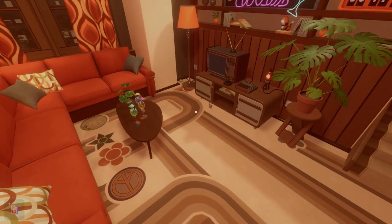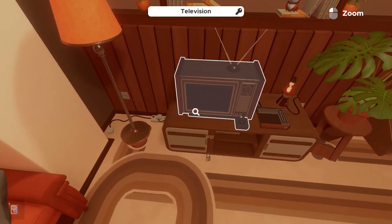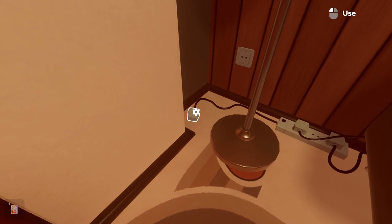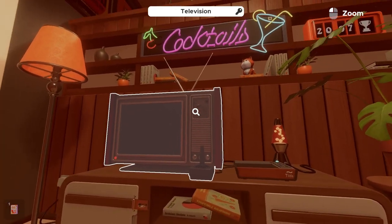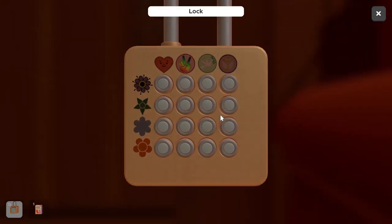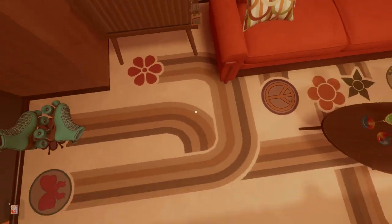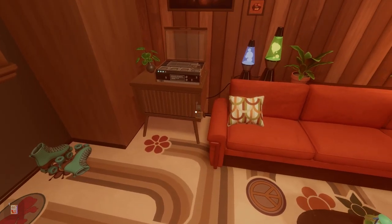Now our next one involves the television puzzle — we have to make sure we plug the television in as well. But first we have to tackle this directional lock. As you can see, there are flowers on the left side and a few other symbols up at the top. What you're looking to do is find which flower matches which symbol, and you can follow the lines on the rug to give you the solution.